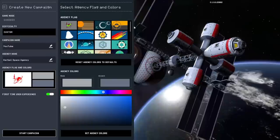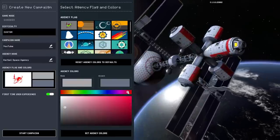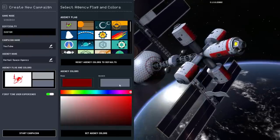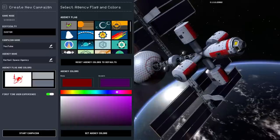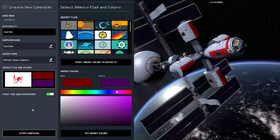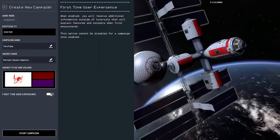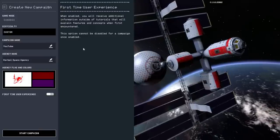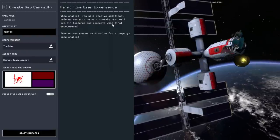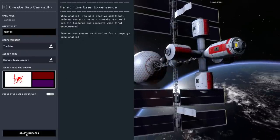We'll just go with the default flag. For agency colors I'm going to go with base, red, and purple accent — and set agency colors. First time user experience — I'm not going to do that because I did it during the live stream already and there wasn't that much added. So let's just proceed.